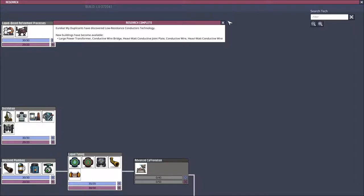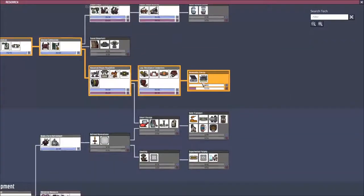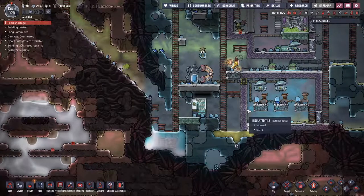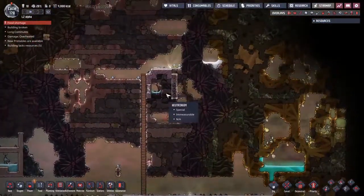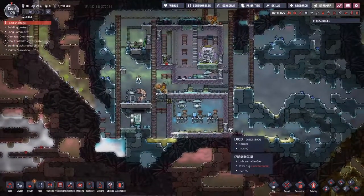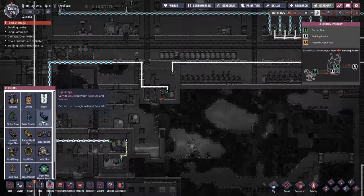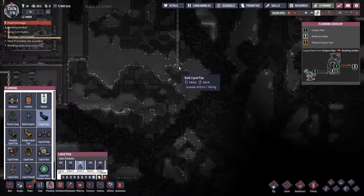Look at this — we are getting a whole bunch of stuff. We've got this over here being researched because I want the steam turbine so we can turn all our stupidly hot water. Up here we've got a steam geyser into a power source. Everyone likes a power source. Next thing that needs doing is going to be very extreme — because I want to move this water out of here.